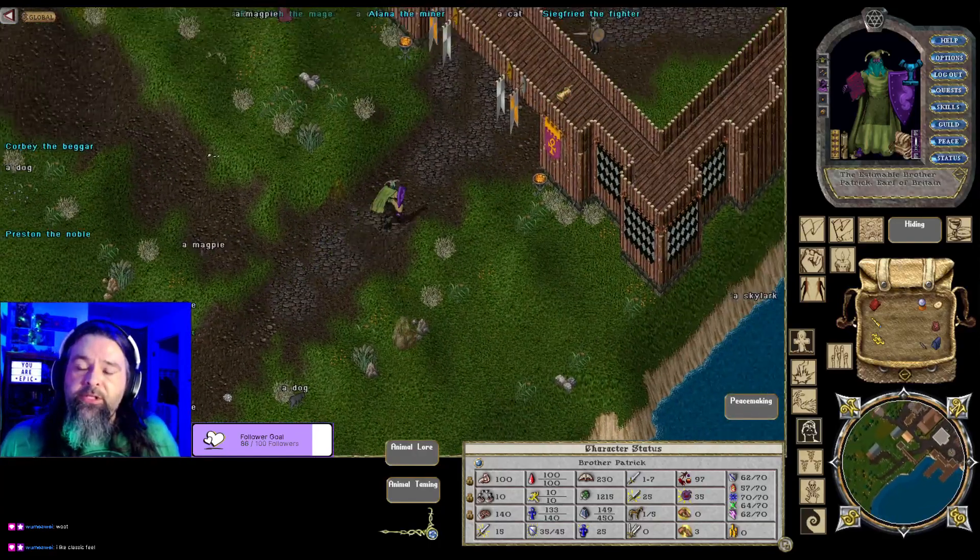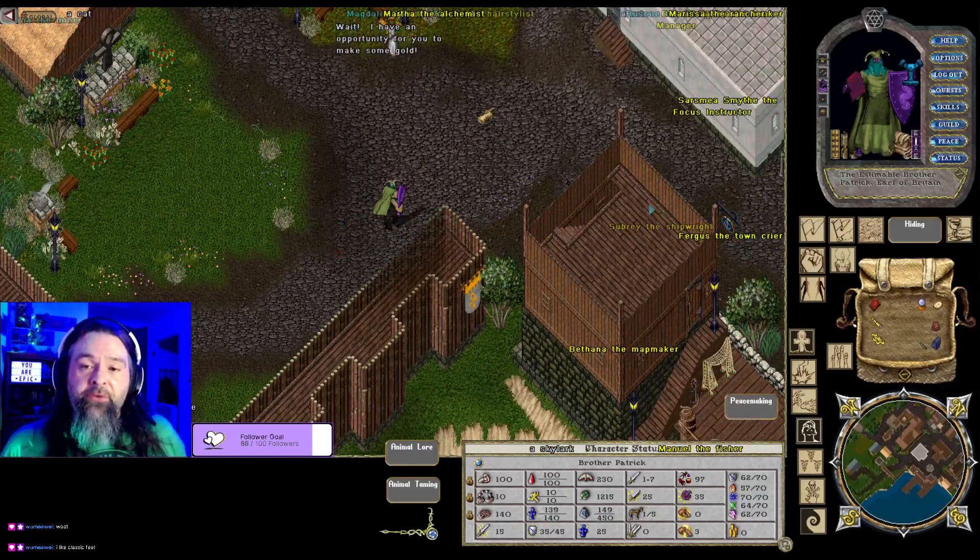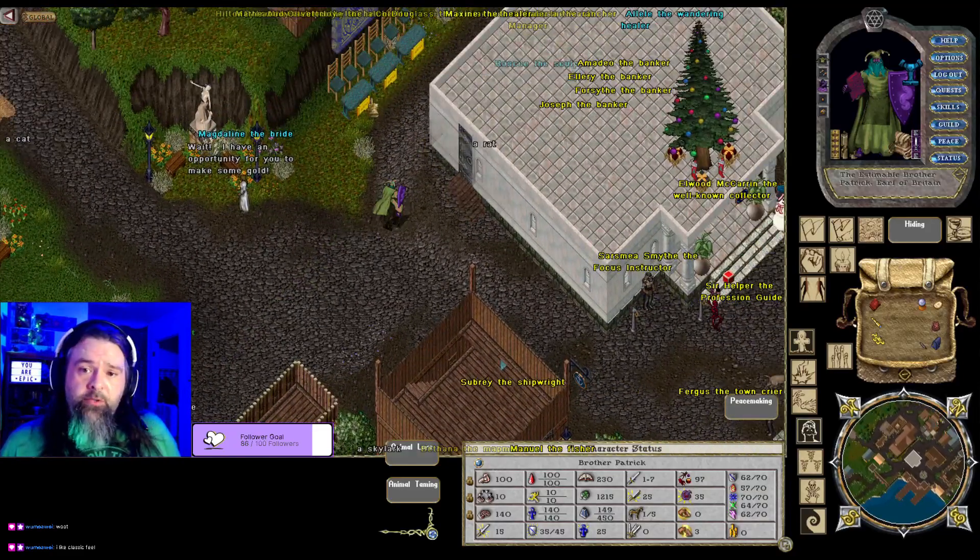When you start out, generally you're going to be running a six to seven skill template. Generally, whatever you're going to do is going to need those to make it work right.